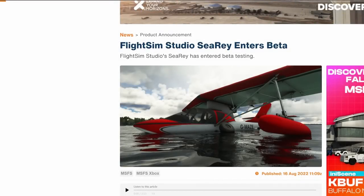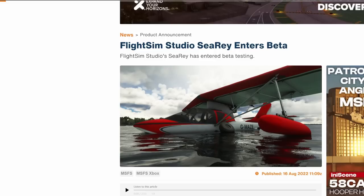Starting off the show today is Flight Sim Studios' first official aircraft under their own name. Many have heard of the developers before through their scenery work, including Microsoft Flight Simulator's Marketplace and World Update 6, as well as some standalone projects. However, this is the first aircraft they've launched under the name Flight Sim Studio, so don't let that confuse you.